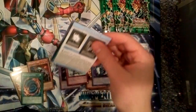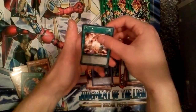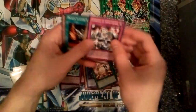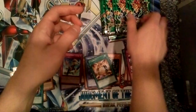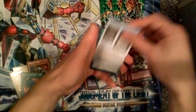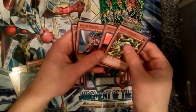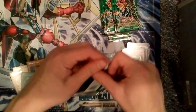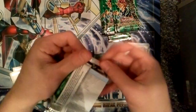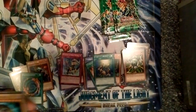Now moving on to the Yugi pack. I don't actually know much about it — the only holo I know is the Alternate Art Super Rare Polymerization. So we've got a Rare Exchange. Everything else I really don't know what's in here for the most part. Card of Sanctity, Rare. Gadgets. I think there's a full list here. There are forces in this. Rare Dark Magician.